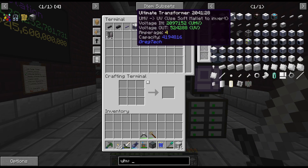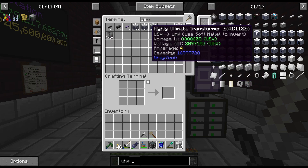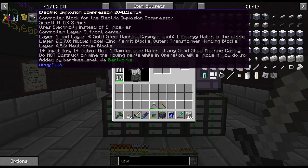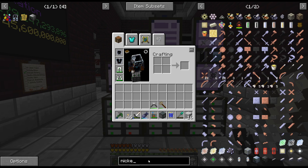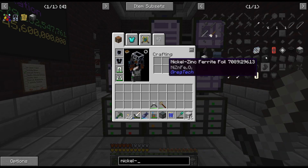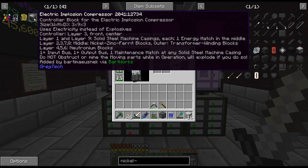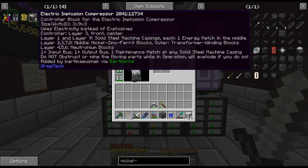If the UHV-to-UEV transformer doesn't work, we're going to have some issues. That worries me a little bit. The middle needs nickel zinc ferrite blocks, and layers four, five, and six are solid neutronium blocks. I make those easily enough; it looks like I need four of those layers.